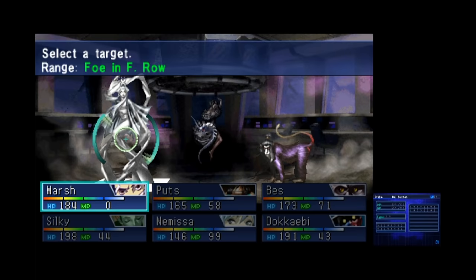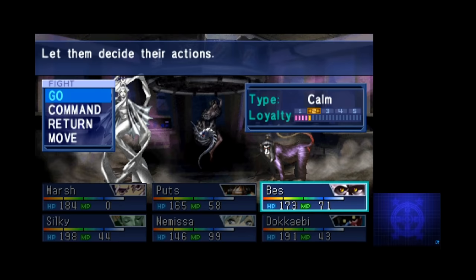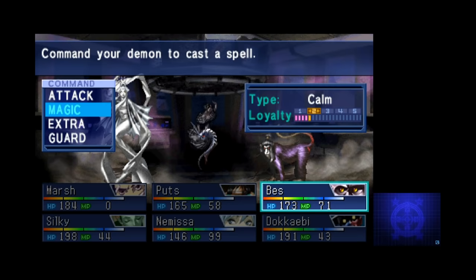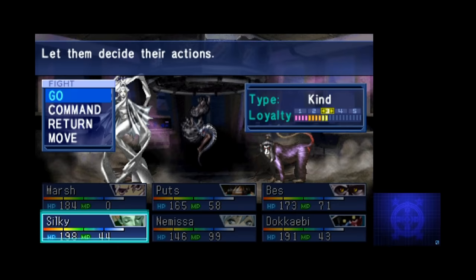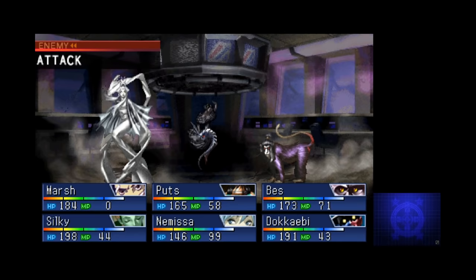This boss fight is essentially a test of how many types of moves you have access to. One demon highly resists physical, another resists a few magic types, and there are a variety of elemental weaknesses at play here. There's no one-size-fits-all approach — you can't just spam your strongest magic because it's not gonna work for everyone. Once you figure out each demon's strength, it's a lot easier. For example, you don't want to use physical attacks on the gorilla guy — that's just gonna waste your time.